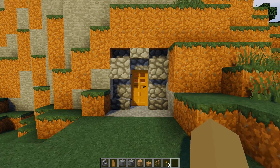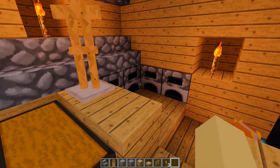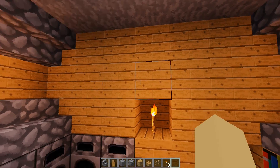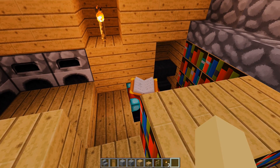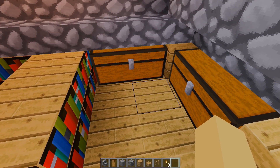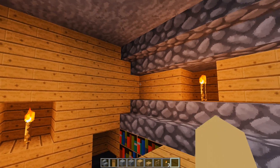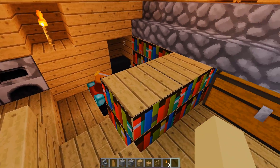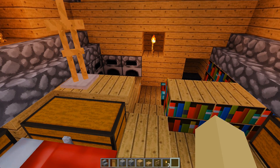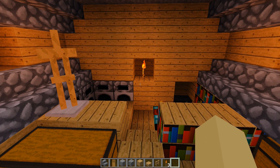Let me show you guys the inside. So once you go in, this is how it looks — it's pretty simple. You have your furnace, kind of like your kitchen, your bed, all the chests, plenty of room to build. You can even expand this, and then you have an enchanting table over here. There's also an extra place if you have a friend — you can build one for them. Not bad, right? That's for starters if you're new to Minecraft. This is how I build inside the cave, or inside the mountain I mean.